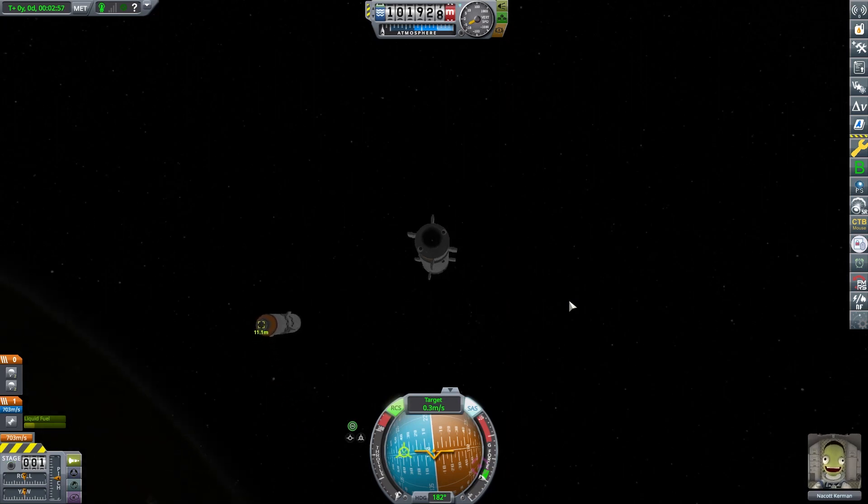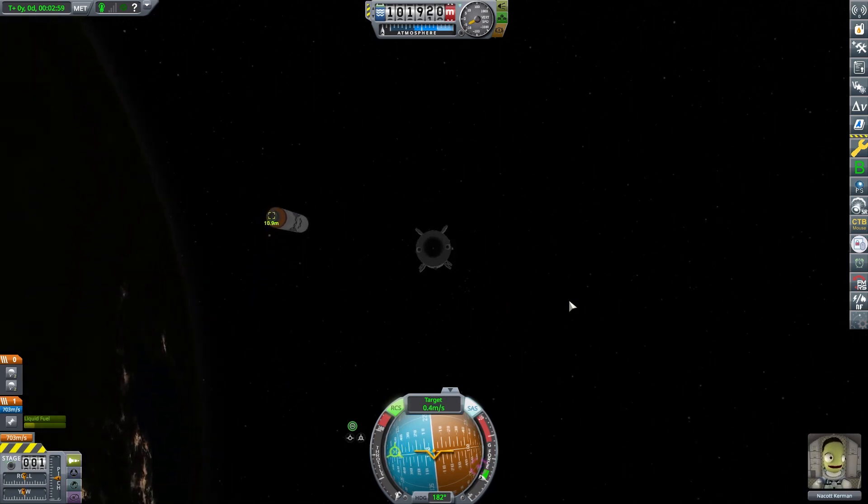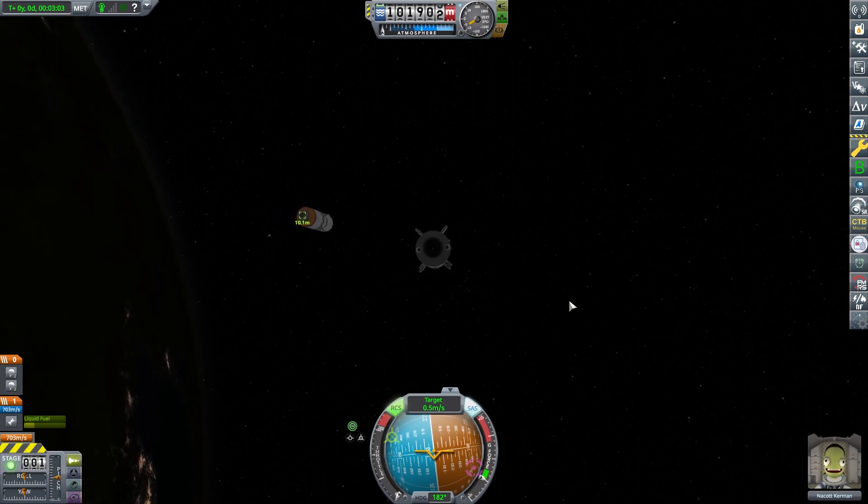Welcome to another episode of Reusable Space Program. It's episode 9 already. In this episode, we're going to try and go to where everybody goes — Minmus. Join us.